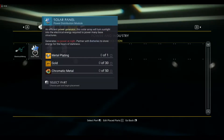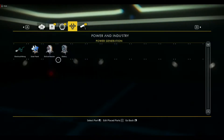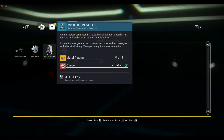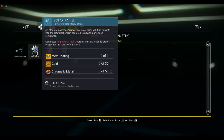The reason we want the solar panel is because it gives us 50 watts per panel. When the sun's out, it stores power into the battery, giving us more power over time. Versus the biofuel reactor — even though the cost is less, around one metal plating and 25 oxygen — the solar panel requires metal plating, gold, and chromatic metal. So we'll need ferrite dust to make the metal plating.